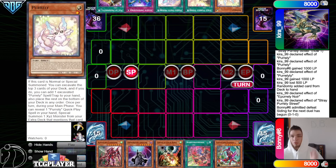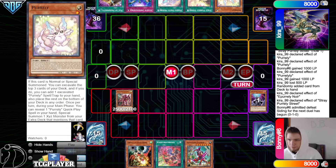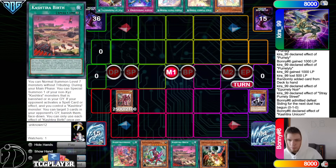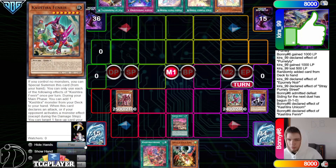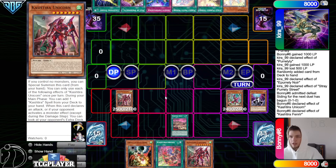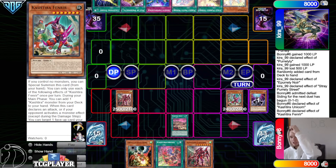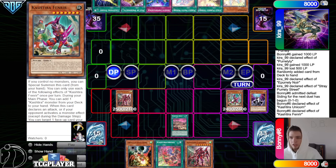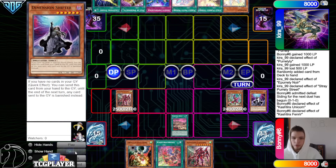Drop Shifter, special Unicorn, Unicorn effect go grab Birth. Activate Birth, normal summon out Fenrir, Fenrir effect go grab Unicorn. I watched those players some before and I haven't seen them go for like a rank four package or Arsenal Falcon, so I don't think they're playing that stuff. They just end on Fenrir and Unicorn under Shifter.